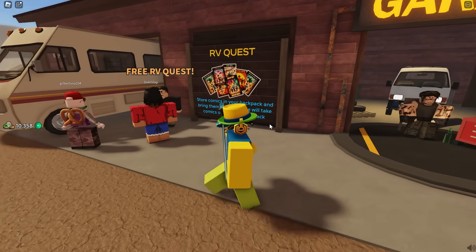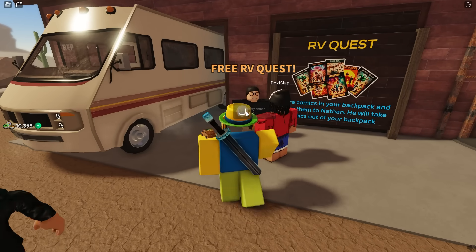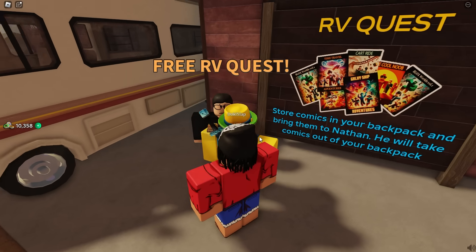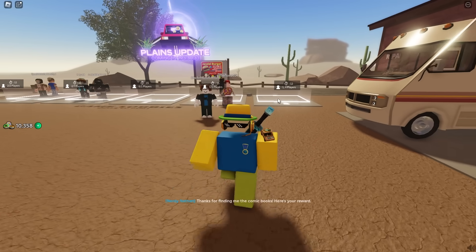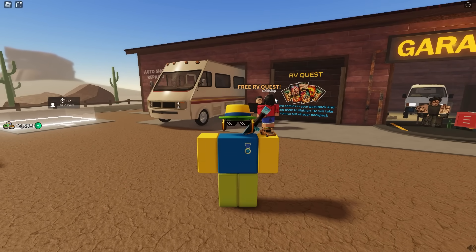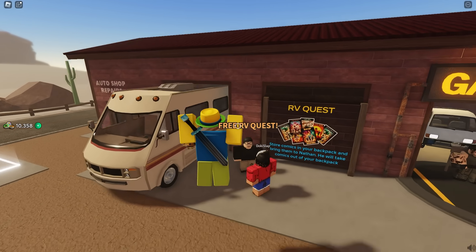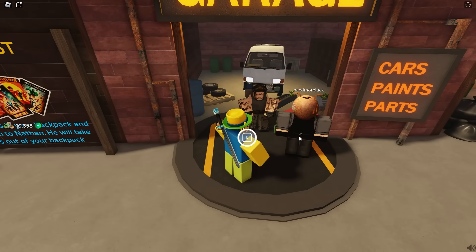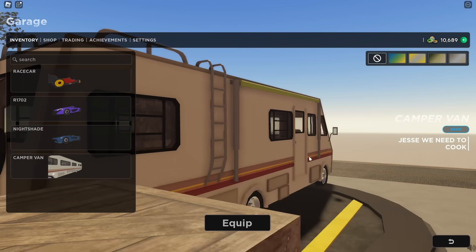I already completed the quest and we have it right over here in our garage. If you don't know how to get this, you can get it for free and it's pretty easy. You have to talk to this dude right here, then hop into the game and collect 25 comic books for him, return them to him, and he'll give you this van right here for free.